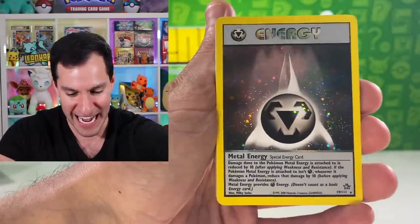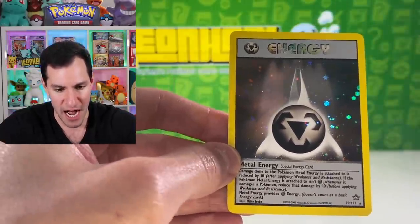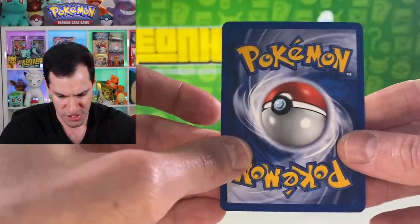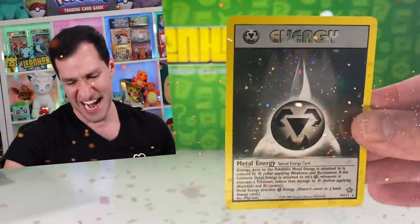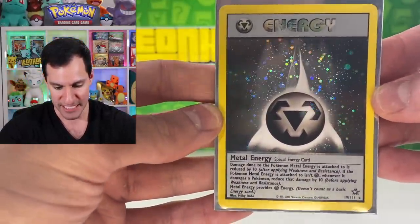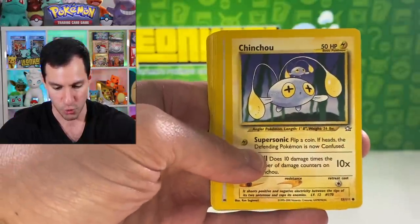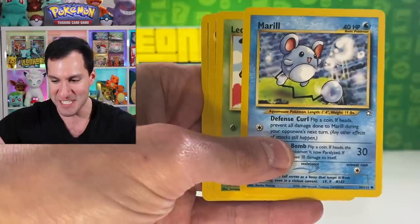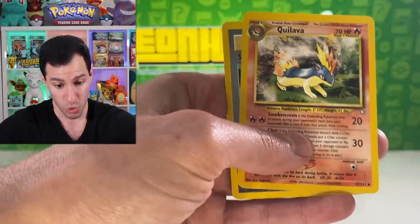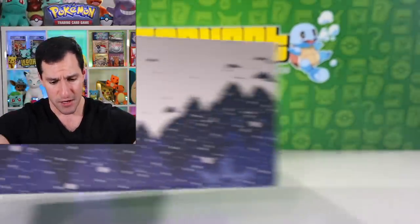Are we three for three right now? This is insane! Look at that centering — the congruency, the symmetry of the sides is perfect. Metal Energy — that was my delayed celebration! That's beautiful. The rest of the cards: Hoothoot, Chikorita, Onix, Miltank — always so cute to see — Quilava, and a Super Scoop Up. We are three for three and there are more packs to go!